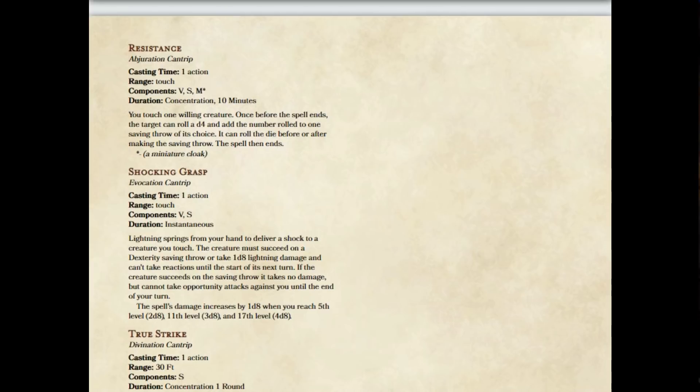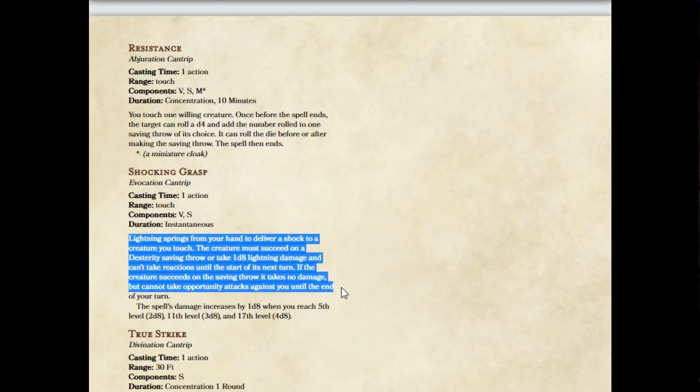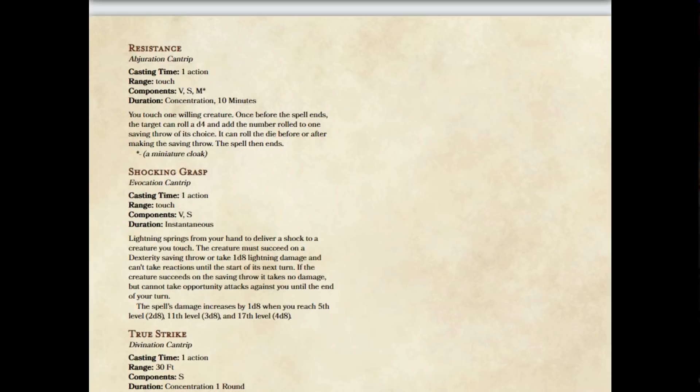So when I looked at Shocking Grasp, I thought the obvious fix is to have it work in the way it's been described to me. If it works that way, I think it could be a reasonable cantrip. We're going to keep it at one action casting time, touch, verbal and somatic components with an instantaneous duration. Lightning springs from your hand to deliver a shock to a creature you touch. The creature must succeed on a Dexterity saving throw or take 1d8 lightning damage and cannot take reactions until the start of its next turn. So the first change is it normally required an attack roll — I've changed it to a saving throw. If the creature succeeds on the saving throw, it takes no damage, but it cannot take opportunity attacks against you until the end of your next turn. That, for the first time, makes Shocking Grasp objectively superior to taking the disengage action.